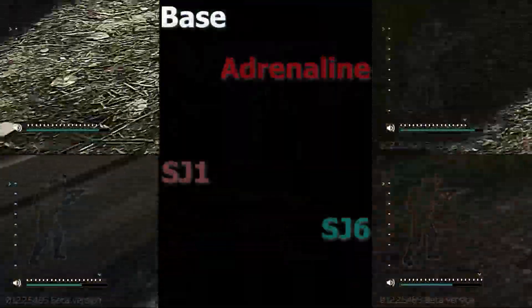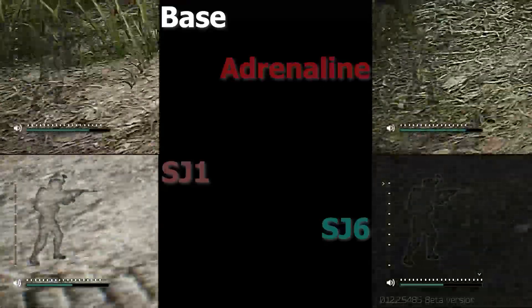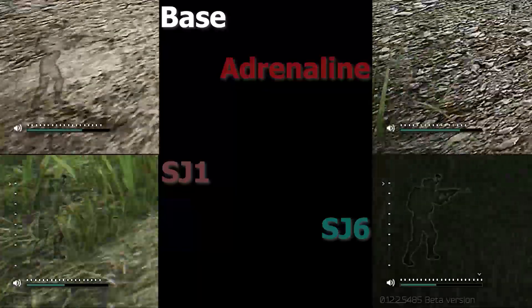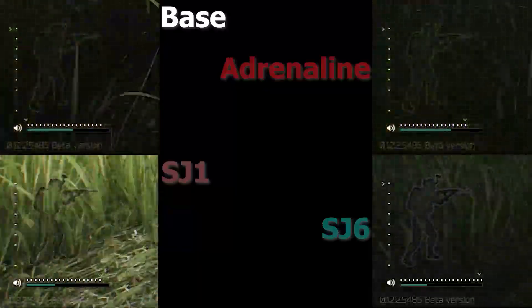And this is to show the effects of the stims on movement. Adrenaline gives a good boost to stamina, speed, and jump height. When both of the Labs pens take effect, I lose a chunk of stamina, but that is only because of the max stamina overall increase from them, which would obviously let me run for a lot longer.